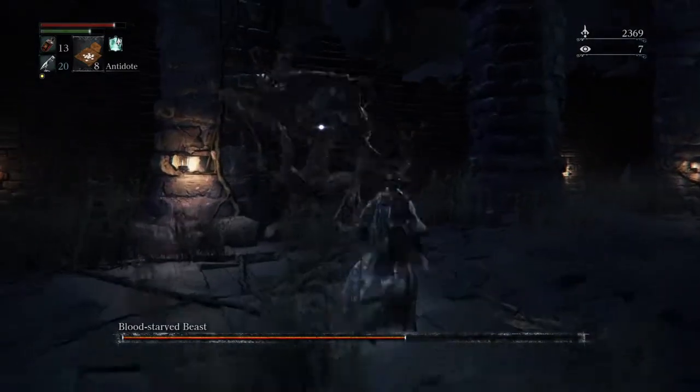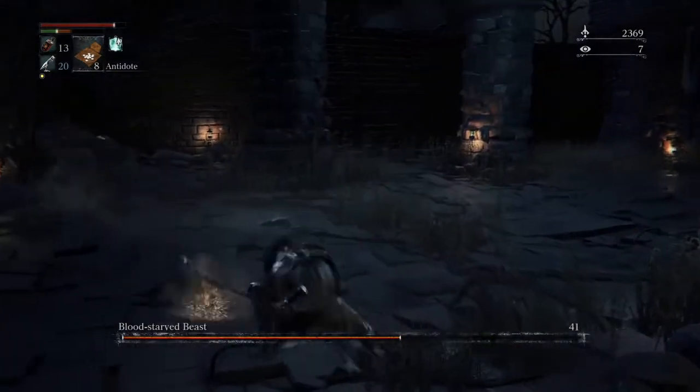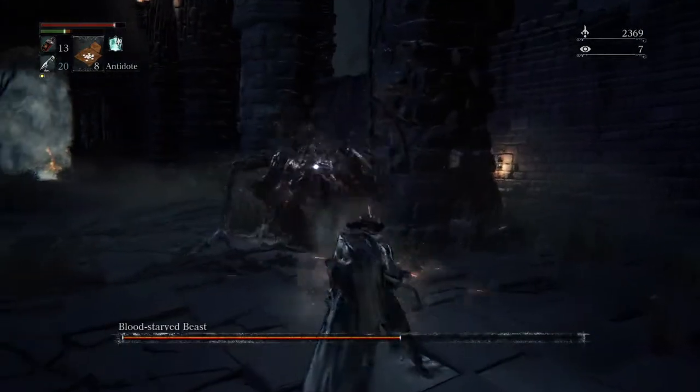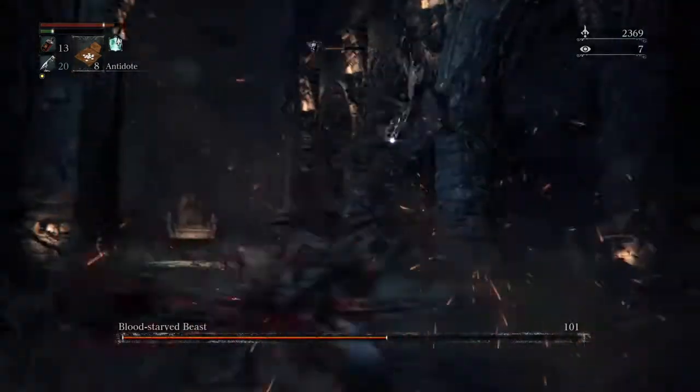In the second phase he's becoming pretty aggressive now. So the trick is to go in, dodge, and avoid any of his heavy strikes with both his arms.